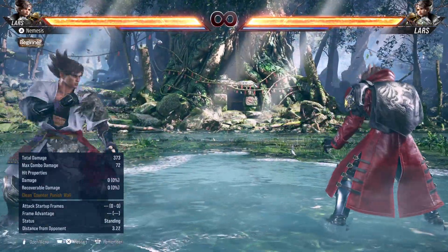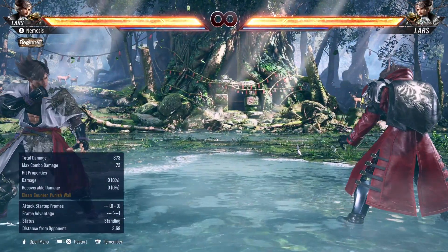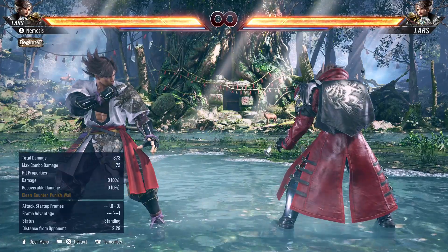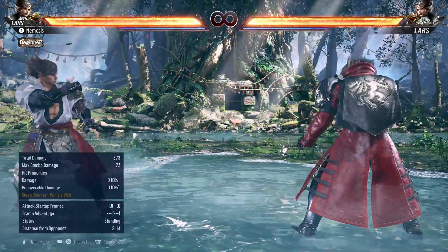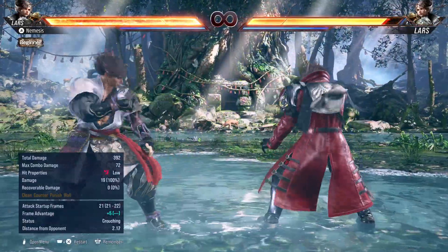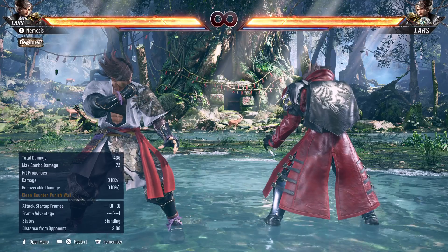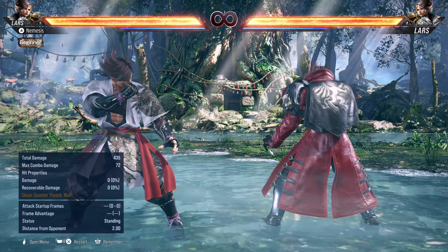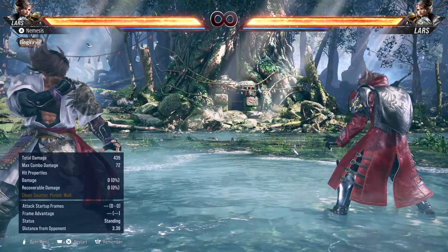Lars is the kind of character that commands the mid-range — this range right here belongs to Lars. He has one of the best punishments in the game and he is also a stance mix-up character. In a neutral game he has very risky lows, but once he gets into stance he has way better, crazy lows. So punishment, insane range, strong stance mix-ups — that's the kind of character Lars is.